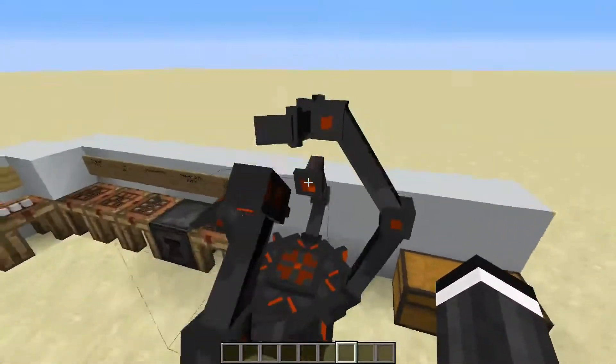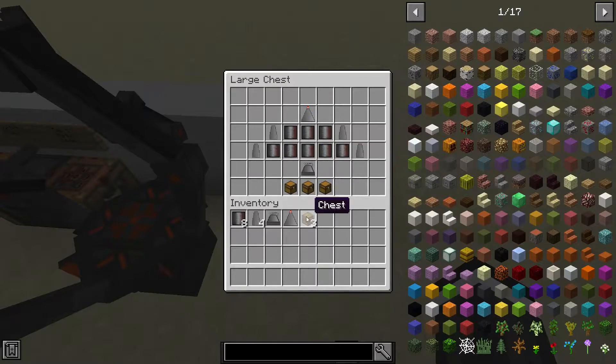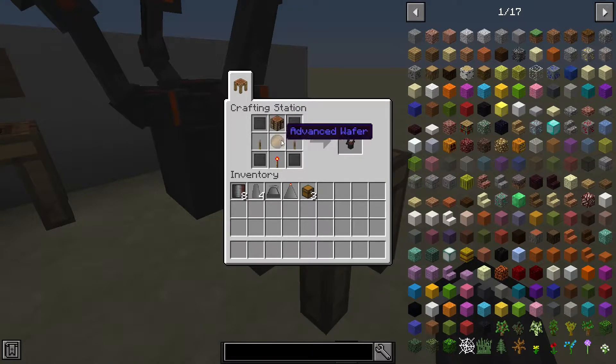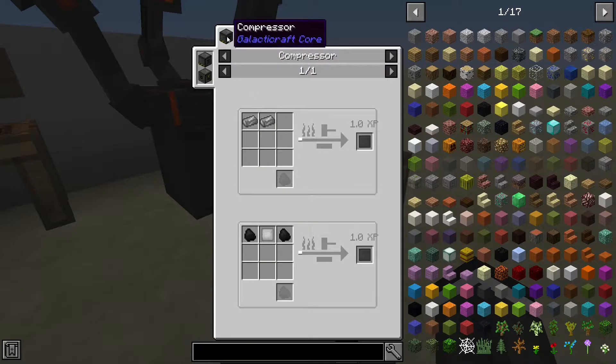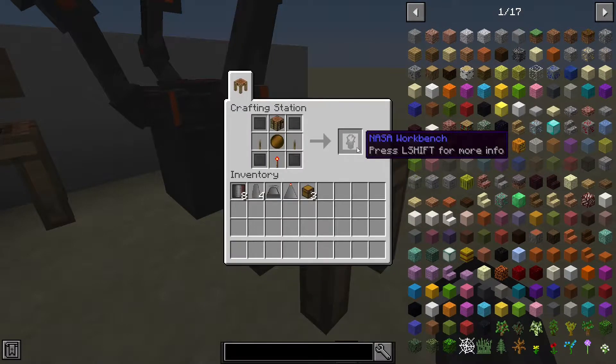The first thing to make a rocket is you need the NASA workbench, where you put stuff in a rocket shape. You need all of this — you don't need the chest, that's just optional. For the NASA workbench you need a crafting table, two levers, a redstone torch, and four compressed steel, which is made in a compressor. To get compressed steel you need two coal and compressed iron, and just two iron to make compressed iron.